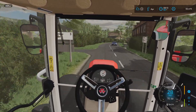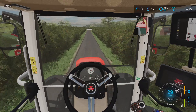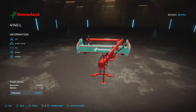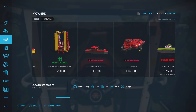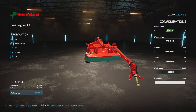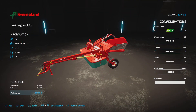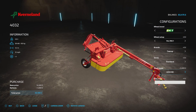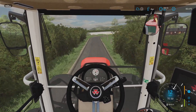You'll probably see this on all of our let's plays now — this is my favorite mower. I love using a trailed mower in real life. Let's do a quick comparison: this is the Giants-released version, and then here's 4D Mods' version. Look at that with the grouper — that is different gravy. And you can have it in two wrap colors as well. You don't have to have the grouper on the back. So you'll probably see this a lot in our videos and let's plays.